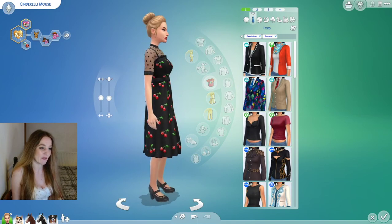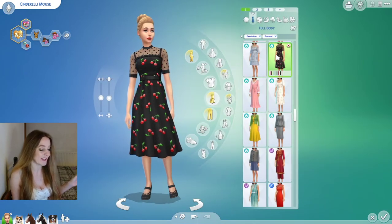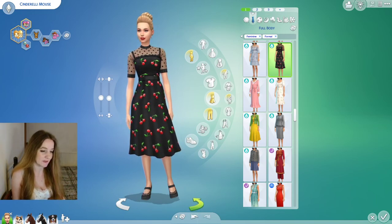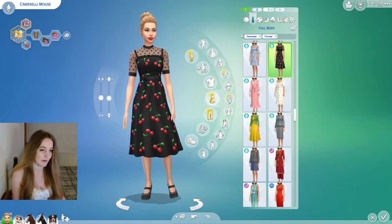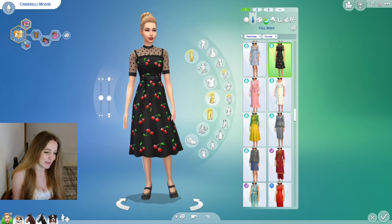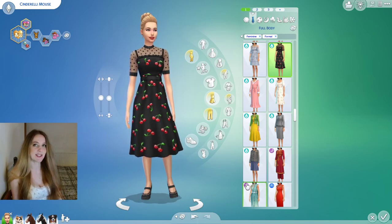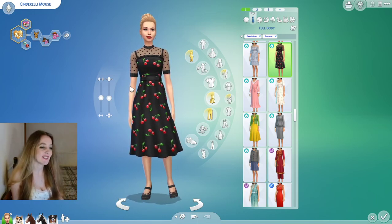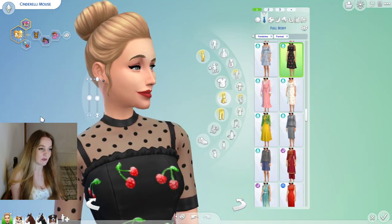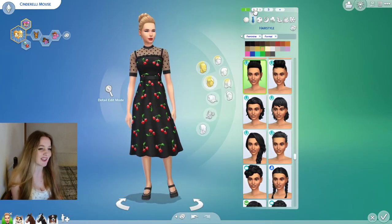Here is one of her formal wear outfits — super cute. I love this adorable dress from Cottage Living. The shoes are from Cottage Living, and the new hair that complements this outfit really well is from Horse Ranch. A very cute, vintage little outfit.